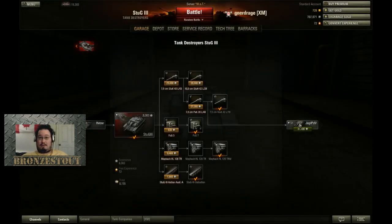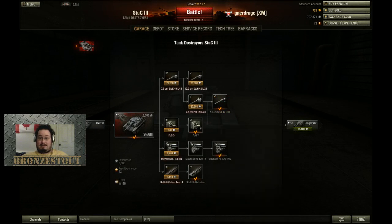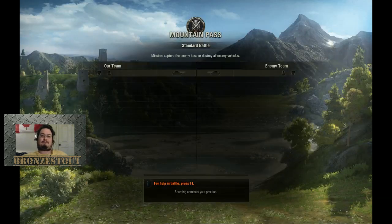Alright Stug, let's go check — all we're working towards is the Jäger Panzer and we need 22,000 experience. It's gonna be a while with the Stug, hopefully it'll come sooner rather than later but who knows.